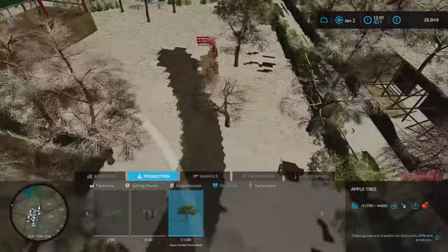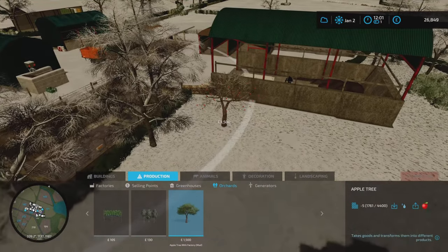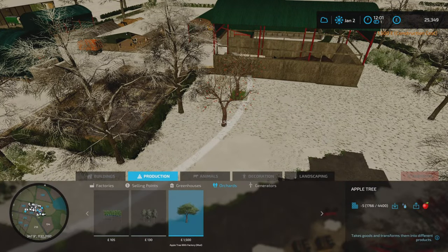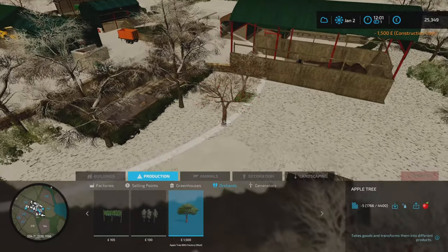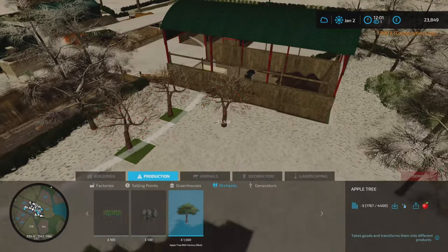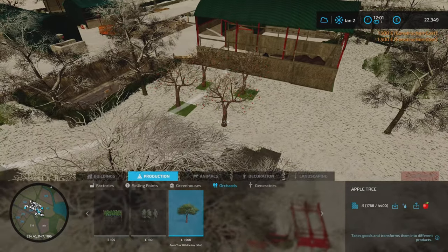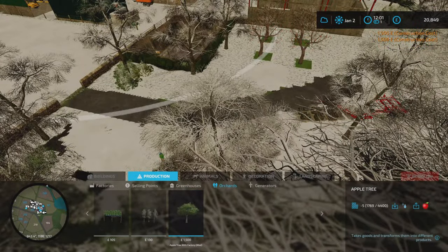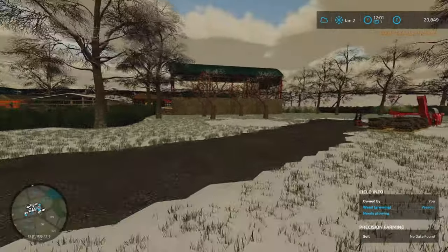So these are the apple trees we're going to put in. I think we're going to put four in - that'll be alright over there near the manure separator. I'll stick one there. I'll put four in, like I say. The money has obviously gone up because we sold all the silage from the last episode. I think we might put a bit of a track in as well. They look very smart.